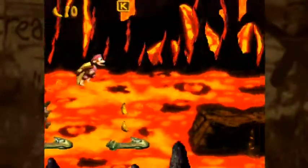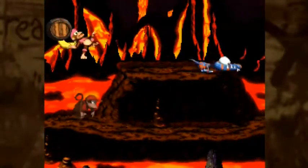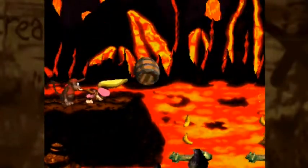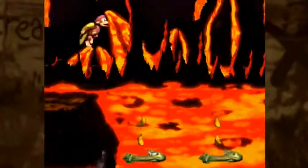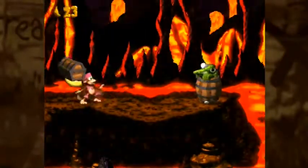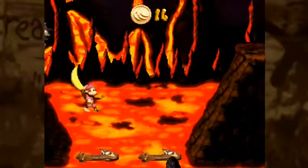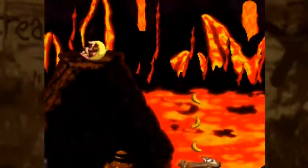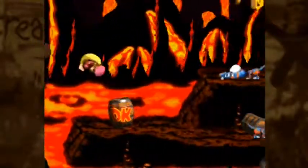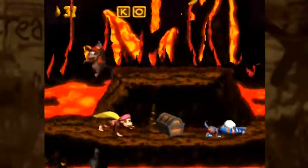The mechanic of the stage is we're going to have these little Crocodile Heads that basically serve as platforms, and we're going to have to get across that way. Also, that enemy I just took out is this game's equivalent of Claptrap — you cannot roll into him, but you can toss barrels at him or jump on him. The brown Crocodile Heads will bounce you upwards, and the green ones are just normal platforms.